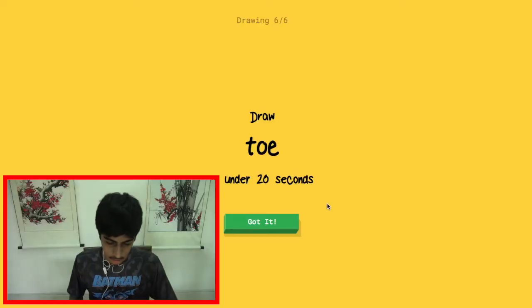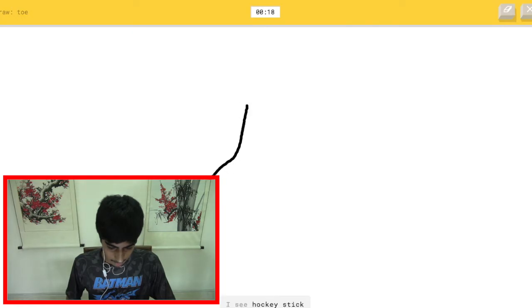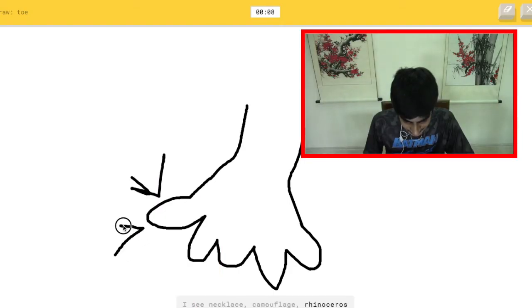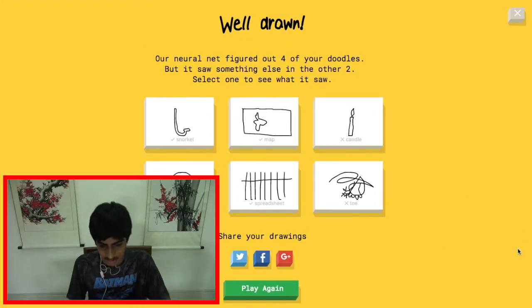Draw a toe. The AI sees hockey stick, water slide, foot... shovel, saw, chandelier, snowflake... necklace, camouflage, rhinoceros, frog... lobster, dog, dragon... no, no, no — I'm stumped. Sorry, I couldn't get it.